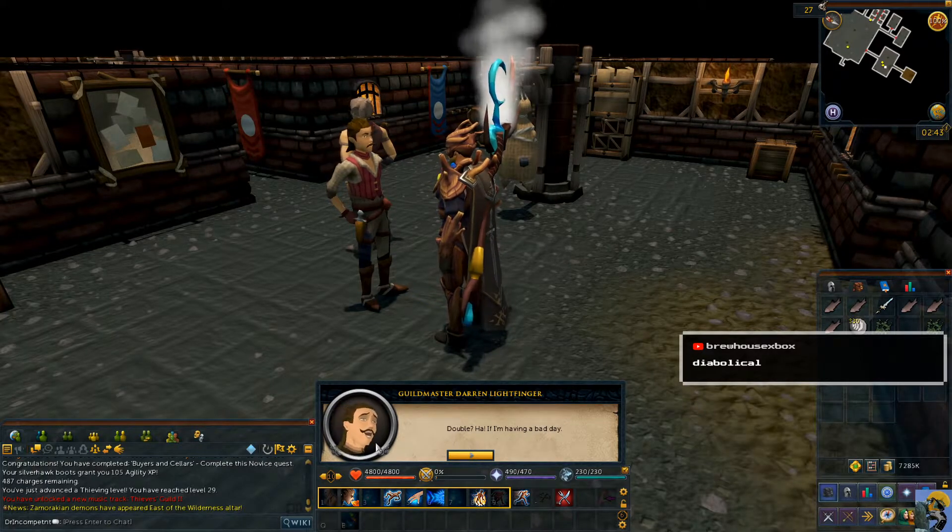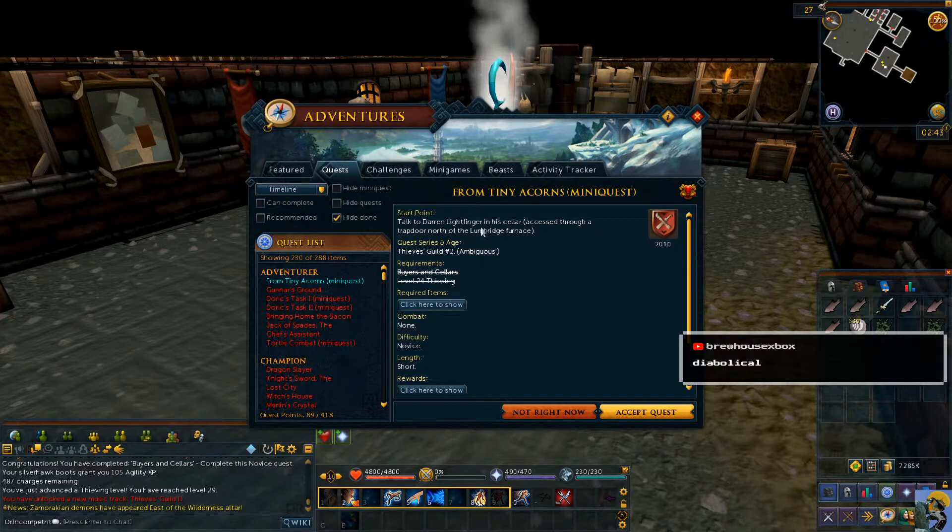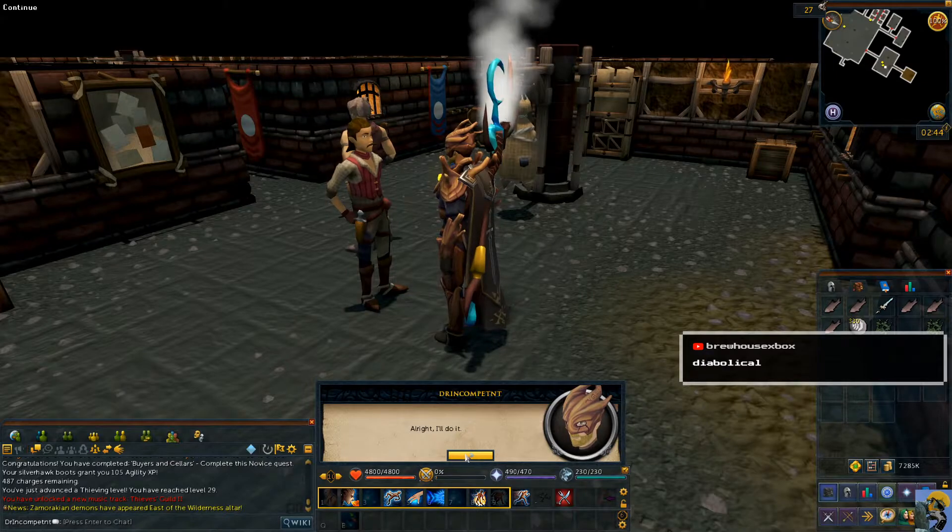I'm going to ruin this dwarf's life by taking all of his money and the ruby dragon. Then I'm going to get rich from it. I actually can do this one, so let's do it — I have everything I need.